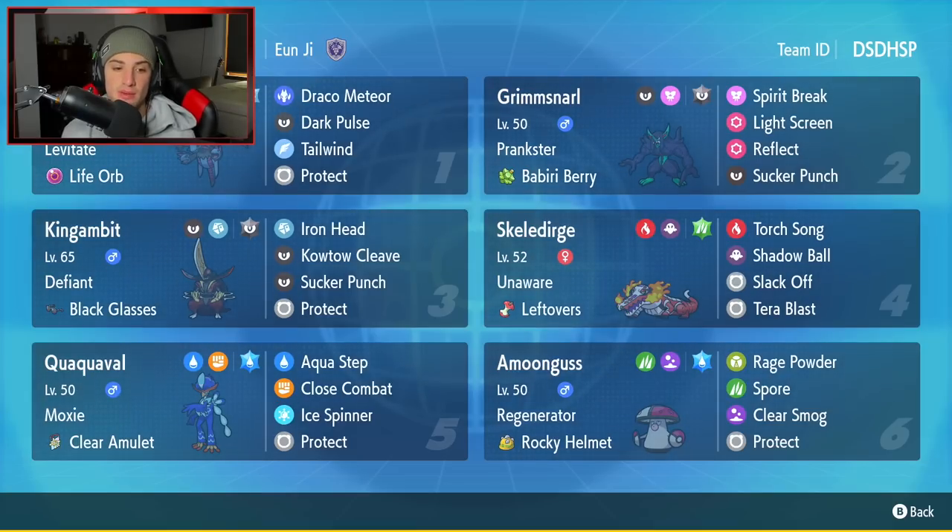Bottom left hand corner is going to be Quaquaval. I feel like this starter is not seen as much as the other two, but it should be, considering how strong it is due to its Moxie ability and the Aqua Step move. You get a kill with Aqua Step, you get a Speed Boost and a free Attack Boost — it's pretty much a free Dragon Dance that turn. It's got the Clear Amulet as its item, Aqua Step, Close Combat, Ice Spinner, which destroys terrain, and Protect for its four moves.